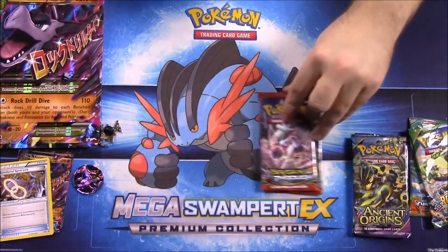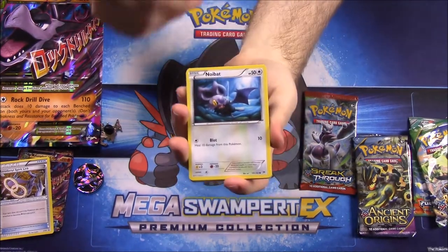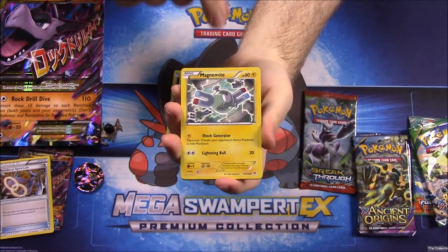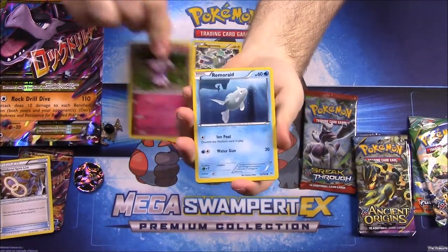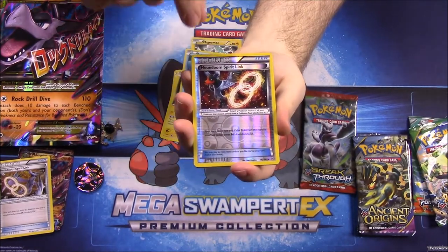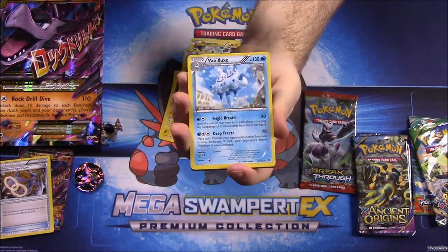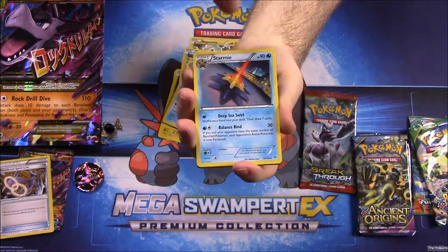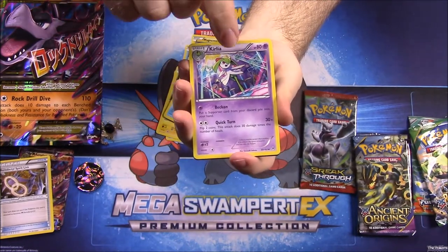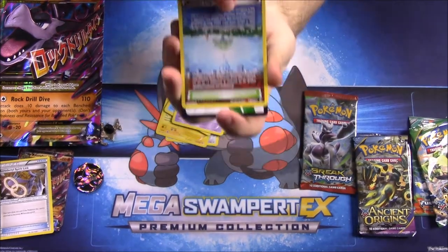Starting with the Breakthrough sets. First pack: Noibat, Pikachu, Magnemite, Snubbull, Remoraid, Houndoom Spirit Link, and a reverse foil. Then we got a Vileplume as a rare, a Starmie, a Kirlia, and the last card is a Parallel City trainer card.